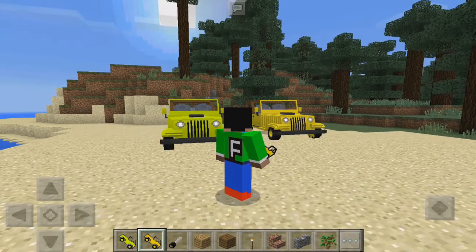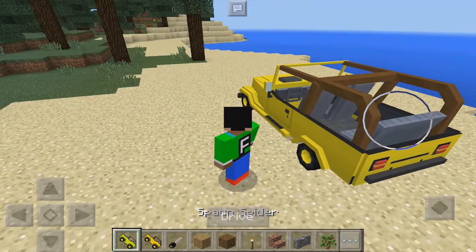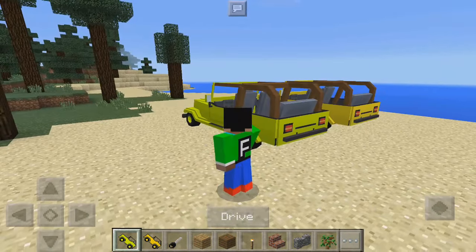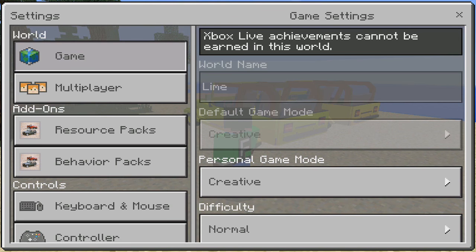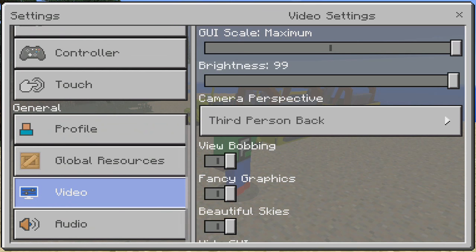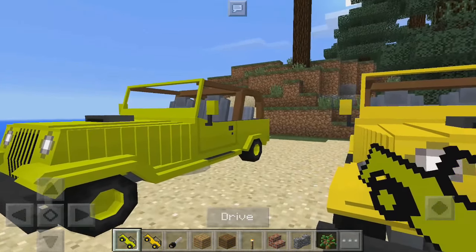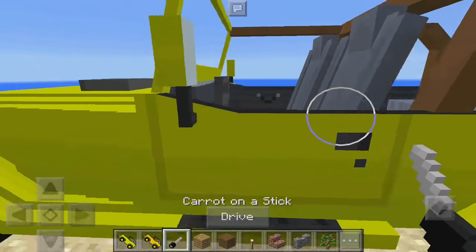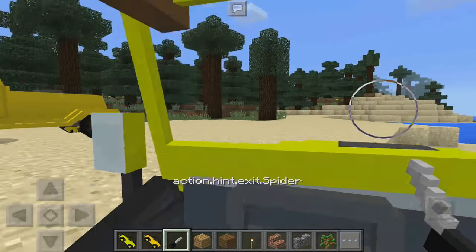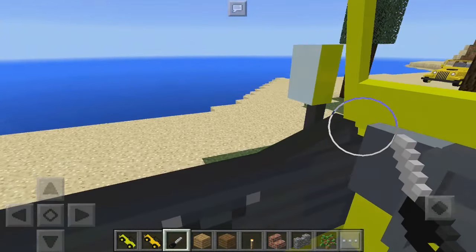These are the next colors right here — yellow and lime. You just place them onto the ground just like that and you can ride it. I'm going to get out of third person so you guys can see what it looks like in first person when you actually drive the jeep. I'm going to go with the lime one — just press drive and that's what it looks like in first person. You can see the little wheel, which is very cool.